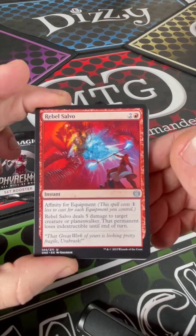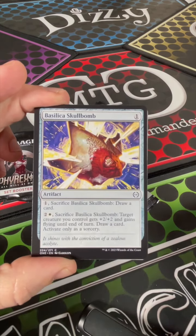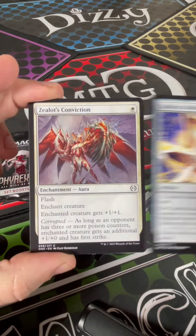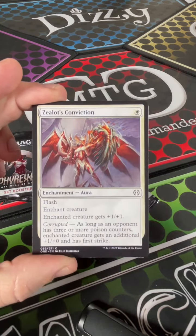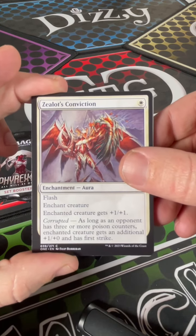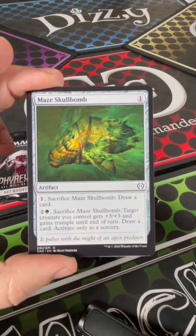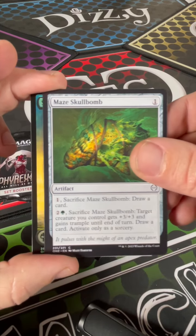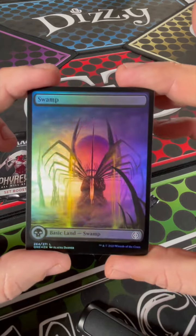Rebel Salvo, A Minor Misstep, Ballista Skull Bomb, Basilica Skull Bomb — sorry about that — Zealot's Conviction, Duelist of Deep Faith, and another Skull Bomb. Oh — Spider Swamp in foil!